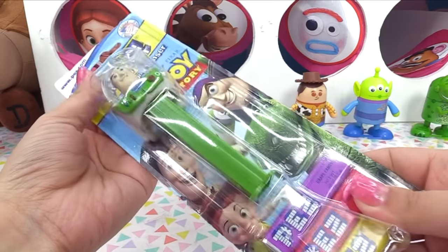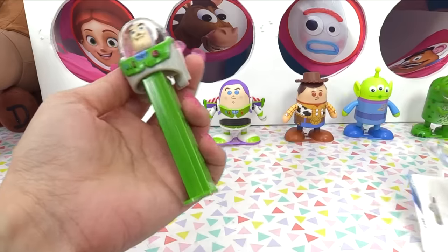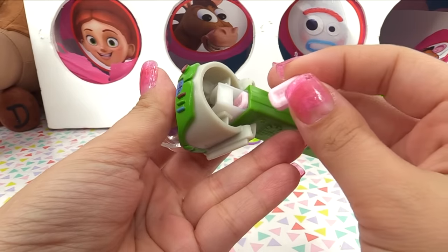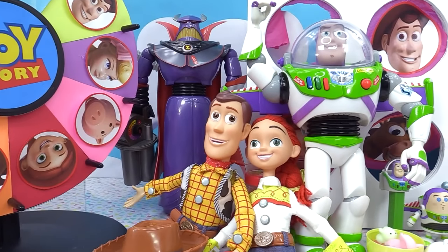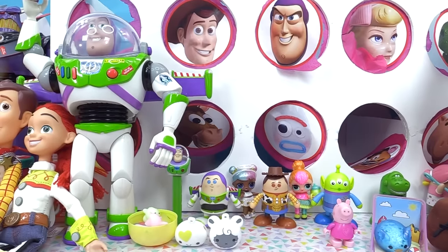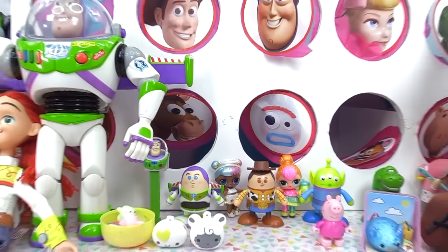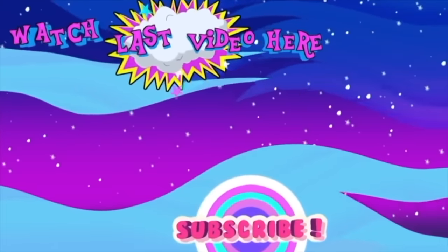Let's try some Buzz Lightyear PEZ — we've got grape, cherry, and lemon candy on the inside. Here it is — the helmet doesn't close, but it's got his buttons, wings, and everything on there. Out comes a delicious grape PEZ! Just like I remember it. Well, it's the end of our show — check out all of our cool new Toy Story toys along with all our other surprises. I had lots of fun playing the Toy Story 4 spinning wheel game and can't wait for the movie to come out! Let me know in the comments if you think Forky is a good guy or a bad guy. Until next time — see you later, bye for now!